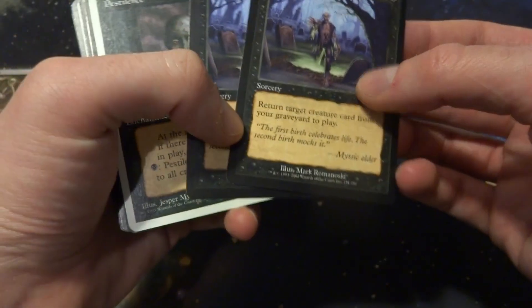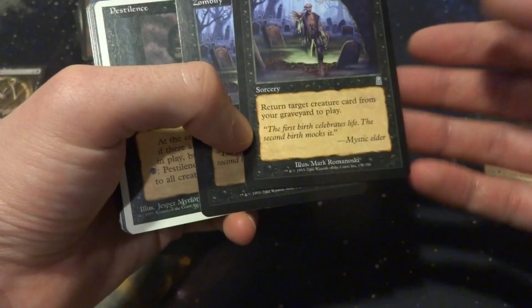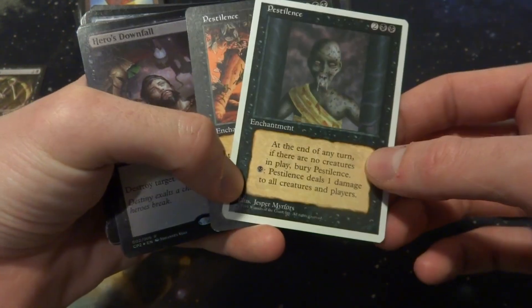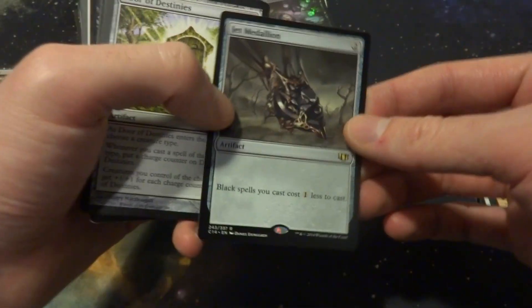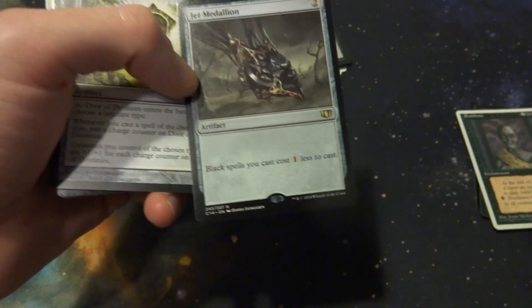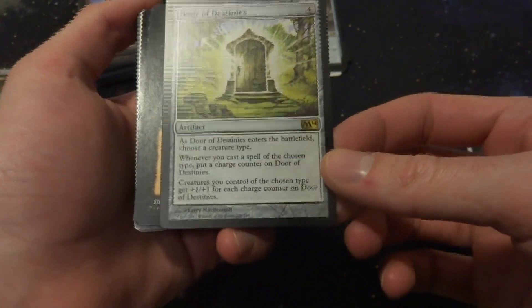Raise Dead — maybe, I have two of those. Zombify: return a creature card from your graveyard to play for 4 mana — possible. Pestilence: 2 and 2 black, pay black to deal 1 damage to everything. Once all creatures are gone you have to sacrifice it, and you hurt yourself too. Hero's Downfall — I have two of those, probably going to include them. Jet Medallion: black spells you cast cost one less — yes. Door of Destinies: 4 mana, choose a creature type, whenever you cast a spell of that type put a charge counter on it, and creatures of that type get +1/+1 for each charge counter. I checked this out in a previous video.